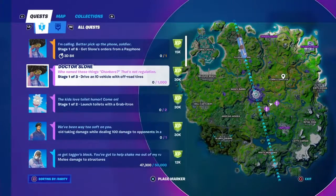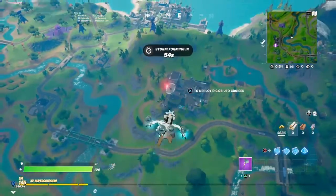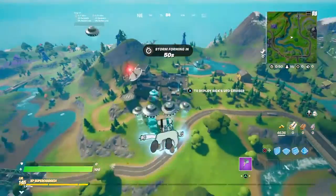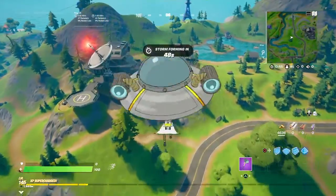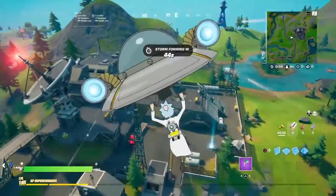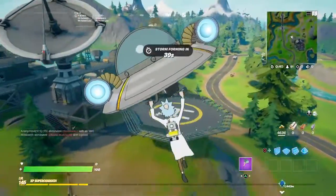I suggest you guys to land at one of the satellite stations around the map. As you guys can see, there's one right there, one right here, one over here. I think they all do actually have a vehicle. So I suggest you guys to get one of them and drive it to a gas station or anywhere you guys know where off-road tires are and throw it on your vehicle.